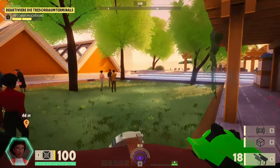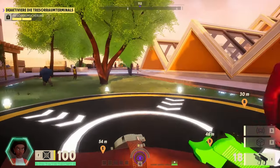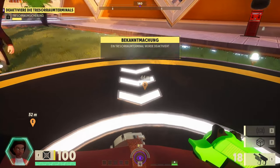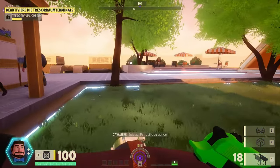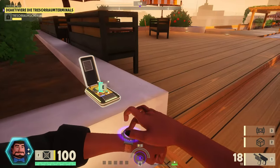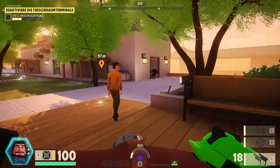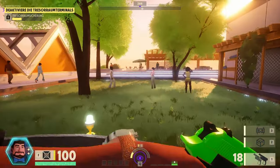Die Perks, die man sich am Anfang aussucht – die Field Upgrades –, findet ihr in Tresoren. Das lilaene Perk ist meistens hinter der lilanen Tür, das goldene bekommt ihr an den Terminals oder wenn ihr andere Spieler erledigt. Ich zeige euch jetzt einen Tresor. Ich hacke erst einen Datenpunkt – da könnt ihr euch dranstellen und hacken. Unten am Bildschirm sieht man dann die gesammelten Datenpunkte. Es gibt auch Computer mit mehr Punkten; je mehr, desto länger das Hacken.